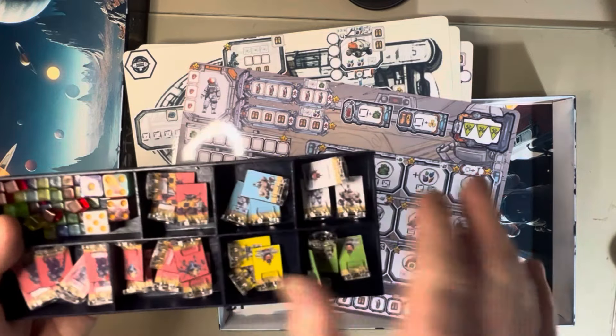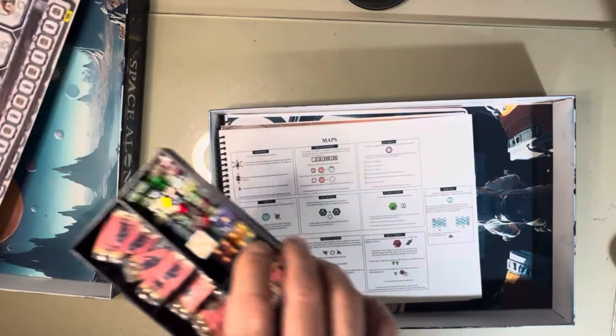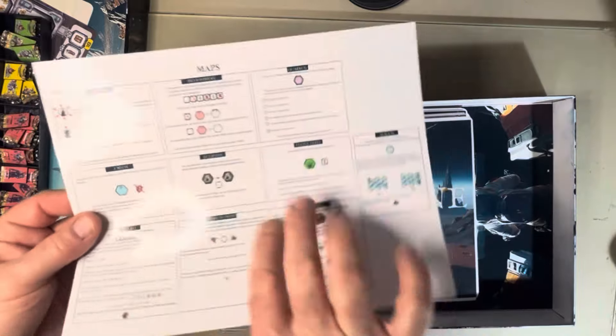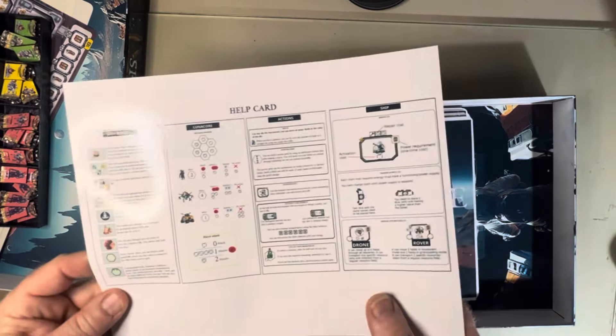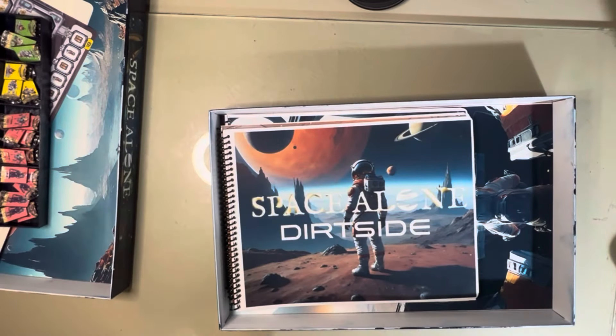I don't know that I'll ever really play this with more than just a solo type of game, but there is that option. And then the cheat sheets, map help, and the help card for different actions and things that you can do on your ship.